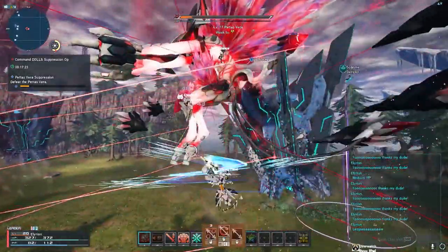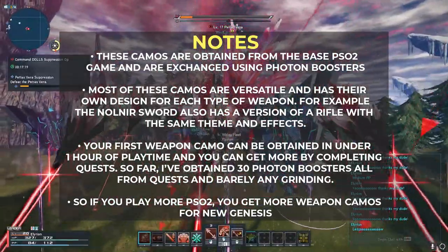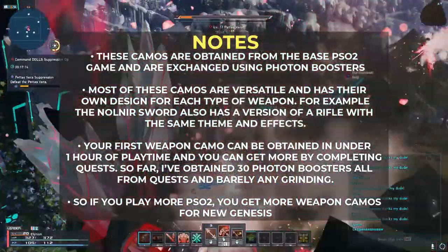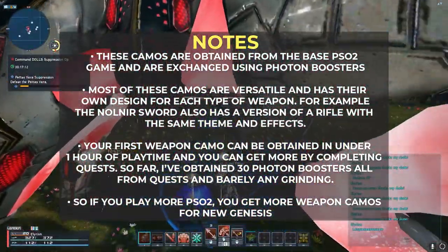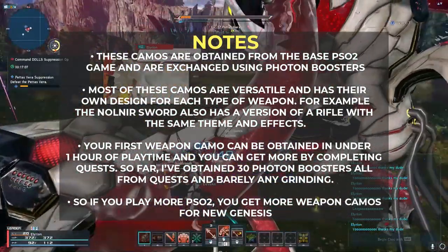As always, let's start with a couple of notes. These camos are obtained from the base PSO2 game and are exchanged using photon boosters. Most of these camos are versatile and have their own design for each type of weapon. For example, the Nolnir Sword has a version for a rifle with the same theme and effects.